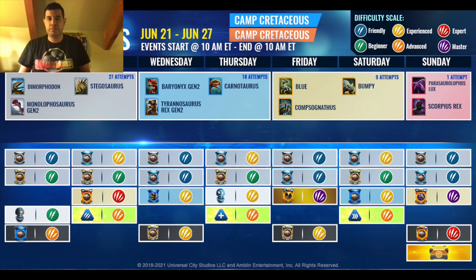The one I recommend darting the most is Monolophovenator Gen 2, because it recently got a brand new hybrid. Wednesday to Thursday, you will have an opportunity to dart Baryonyx Gen 2, Carnotaurus, and/or Tyrannosaurus Rex Gen 2. Like with the commons, these ones have hybrids. The one I recommend darting the most is obviously Carnotaurus, because like Monolophovenator Gen 2, this one also has a brand new hybrid.